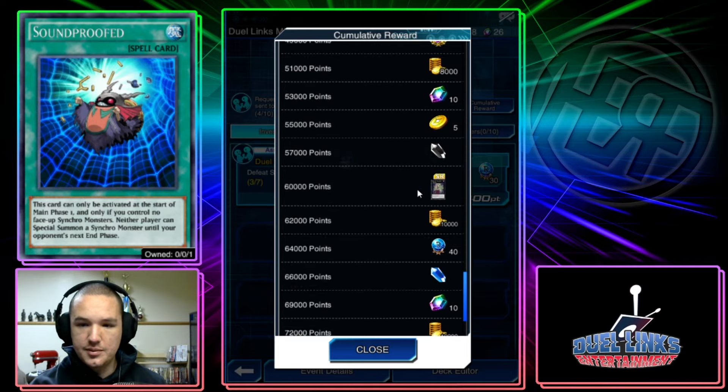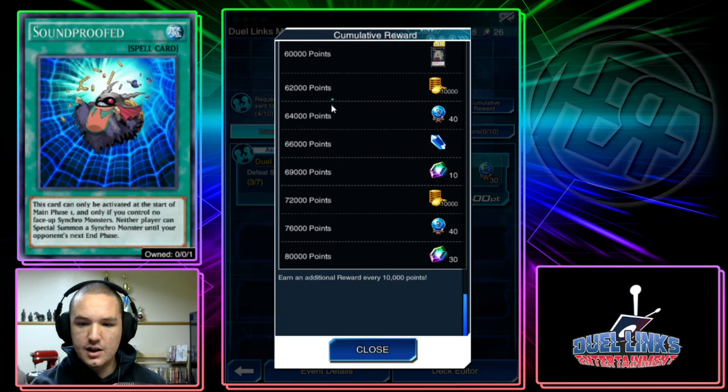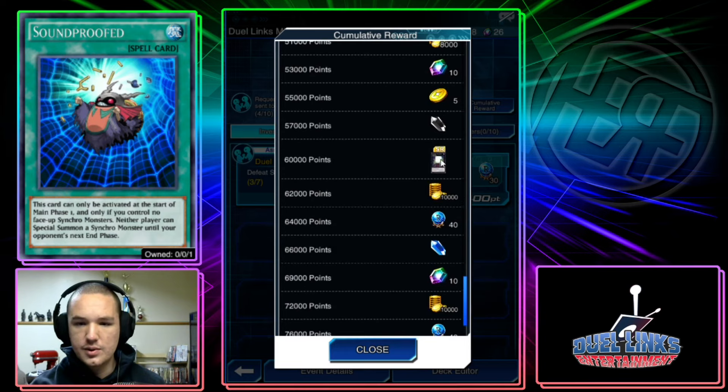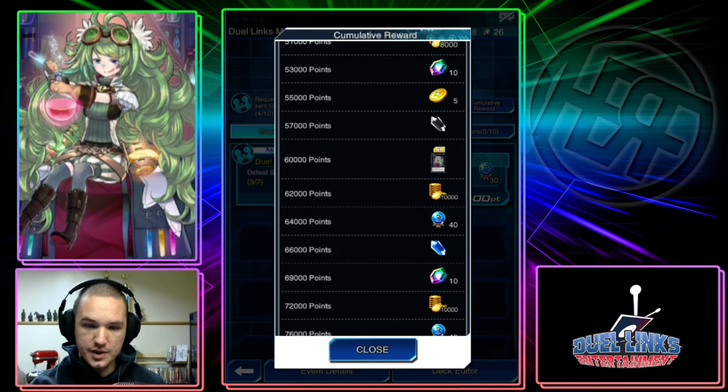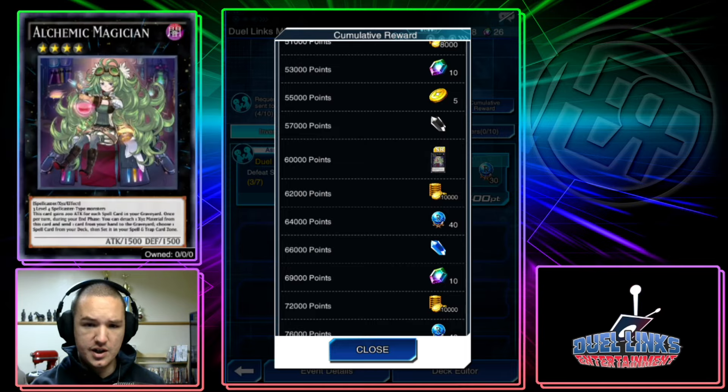Really nice — for sure you should get it. Moving on to the next one: Alchemic Magician. This is the first time she has been introduced, and I pulled one, so it's obviously valuable and you should get one.